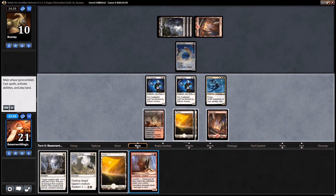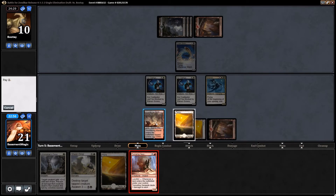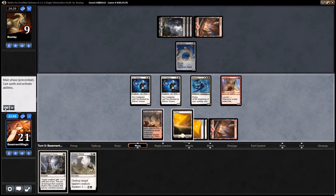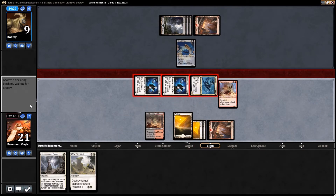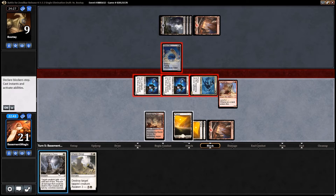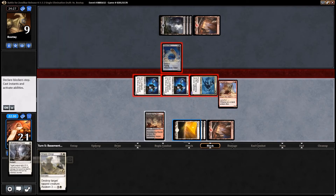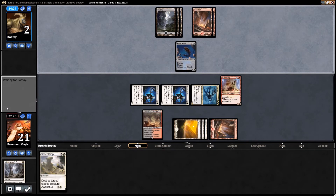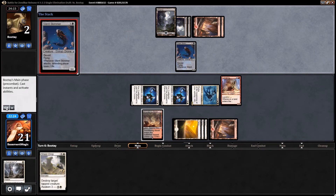We'll go ahead and play our Tunneling Geopede, play our plains, deal some damage, attack. We could just play our Lithomancer's Focus, just get him down. At this point if we just hit a land drop next turn — yeah, why not. If we hit a land drop or just attack, we're gonna win next turn, because we only need to do one damage because of Drana's Emissary. Yeah, I don't think that's gonna do it for him.